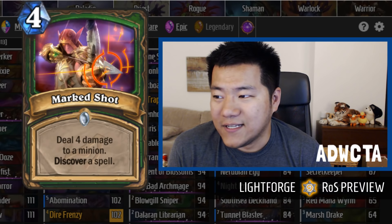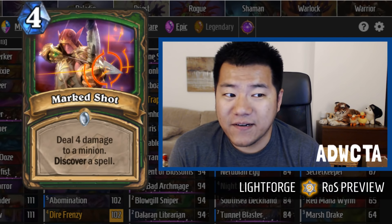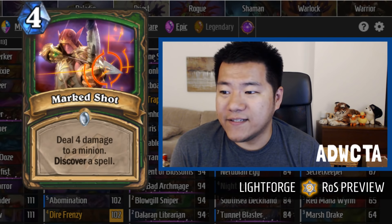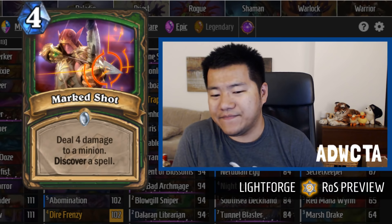Markshot is the number three card in Hunter, below Freezing Trap. It is four mana, deal four damage to a minion, discover a spell. Blizzard decided that giving Hunter random cards is not very powerful, so they need to put it on an insanely powerful card. It has no reach, so that's not great for Hunter. But still — four mana, four damage is okay, and then you get to discover a spell on top of it. You can see how both Unleash the Beast and Markshot favor a more mid-range, even slower mid-range style. Blizzard is putting these overpowered cards into an area of Hunter that Hunter is not normally great at.